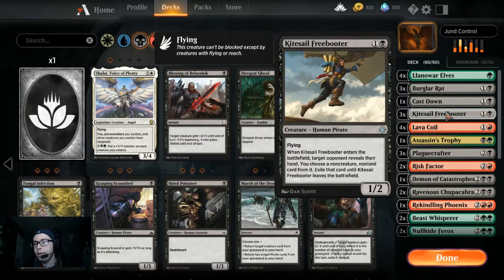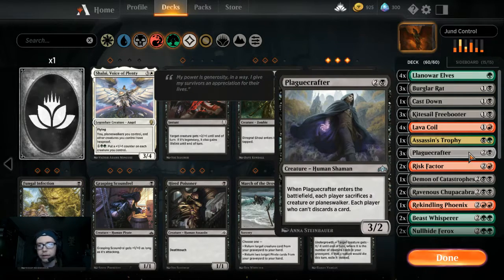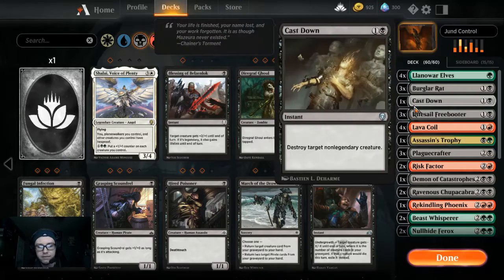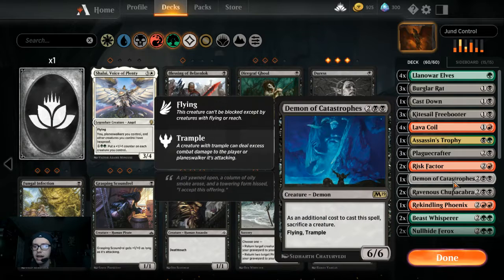This is also gonna be kind of a creature-based deck because I am running Beast Whisperer and Nullhide Ferox. We also have one Cast Down — I only have one but it's good enough. I have creature-based removal like Plague Crafter and Ravenous Chupacabra. Kitesail Freebooter I already showed you. We got Lava Coil because this is really good removal. One Assassin's Trophy — I only have the one, but a lot of removal on a stick basically.